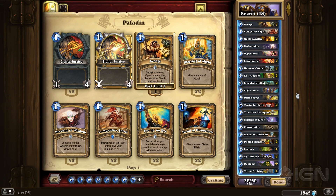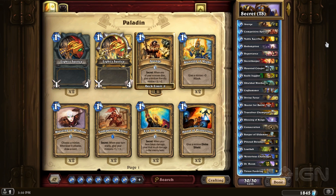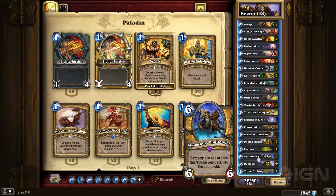It got so popular, I was like, well I'm not going to be part of that. It's like when Facehunter was doing really well — I'm not going to play Facehunter. But I've had lots of fun with it. At the core of the deck are the secrets. Paladin has a lot of very low-cost secrets, and on their own they're not really worth a slot in your deck — there are just better things you could put in. But Mysterious Challenger is the card that made this deck possible.